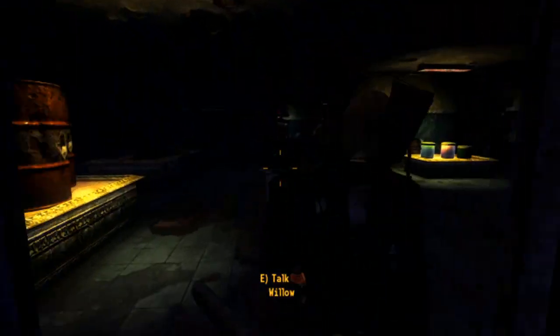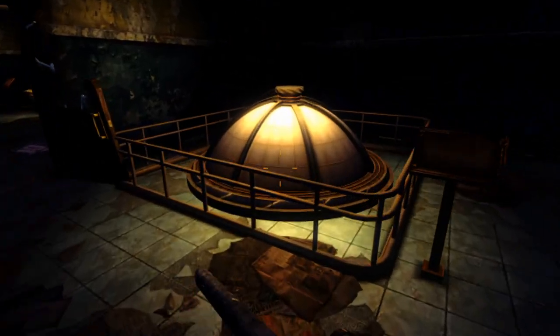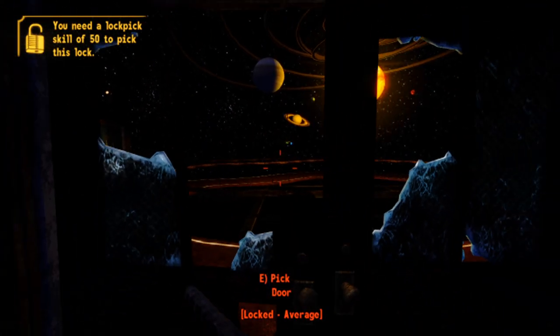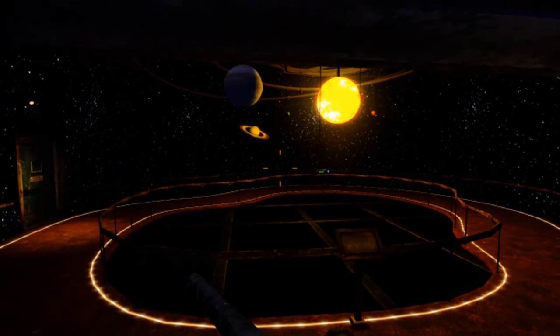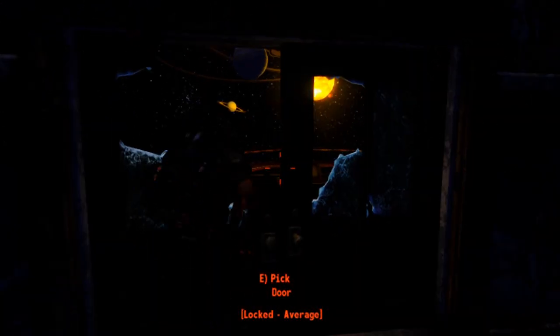I feel like lockpick is kind of more useful than science generally, because you'll often find a door that can be both lockpicked and opened with science. You very rarely find a door that can only be opened with science and not lockpick. It's open — I could crawl through this. Look, I'm in it right now.